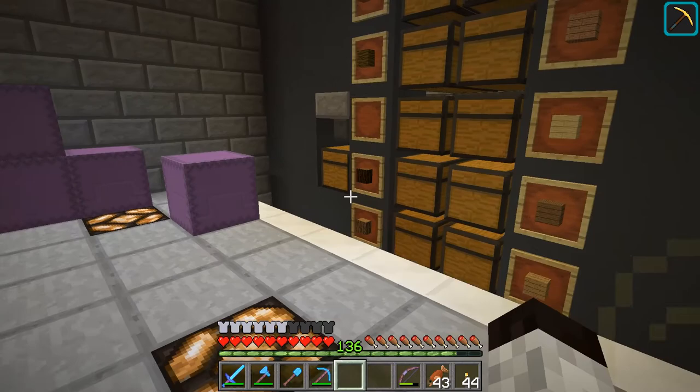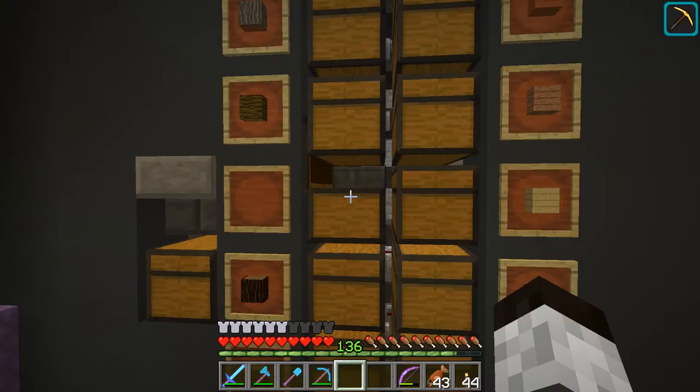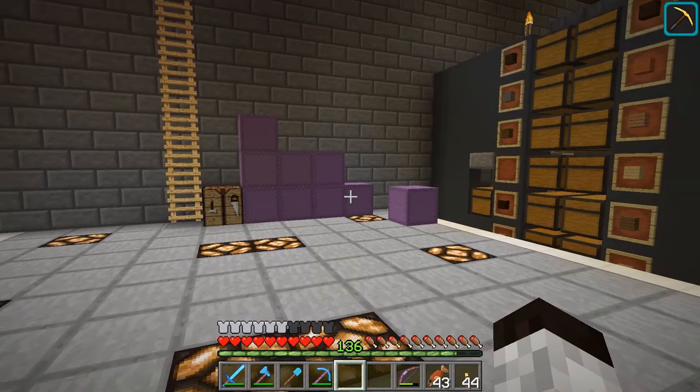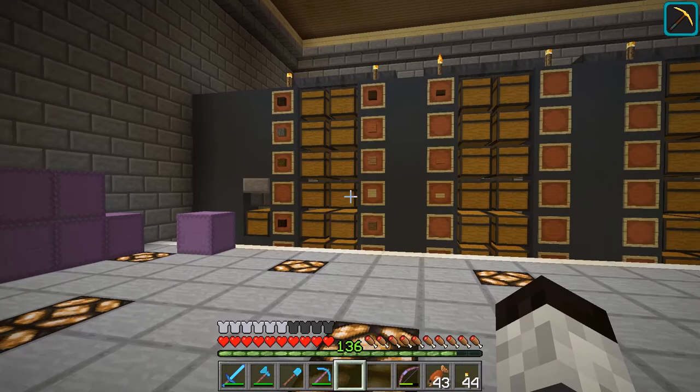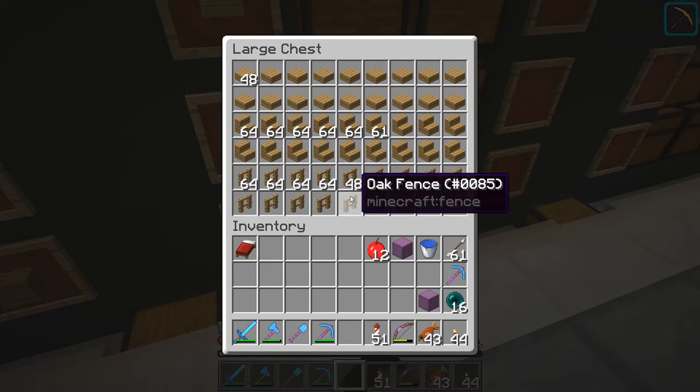I'm going to go out and get some more birch and whatever other wood I need to fill up the spots. Once that's done we'll move on. It's kind of nice watching it work — I tested it a few times and it seems to be working fine. The wood section is now done: wood logs, planks, and all the variants, with every spot filled.